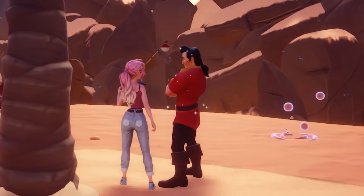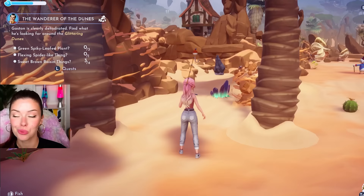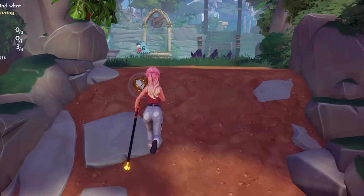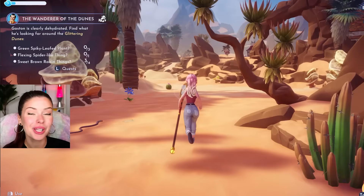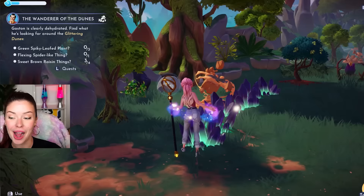And over there is Gaston — I'm sure he's got some quests for me as well. He's dehydrated, I gotta help him. He needs some vegetable plant things. And this must be the Wild Tangle biome. I think Rapunzel is over there — I need to get over there so I can unlock her. We clearly have so many more secrets and lore to uncover. Obviously this biome has a bunch of new resources to collect as well.